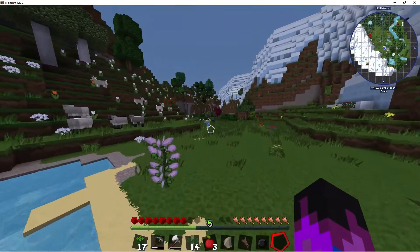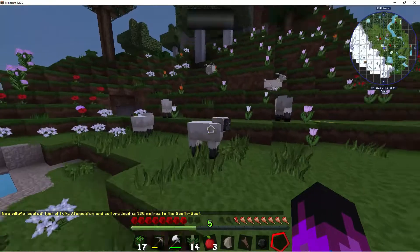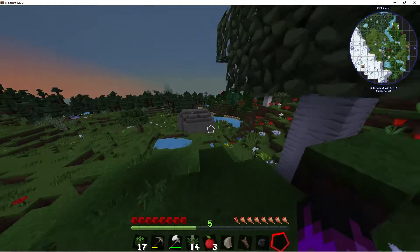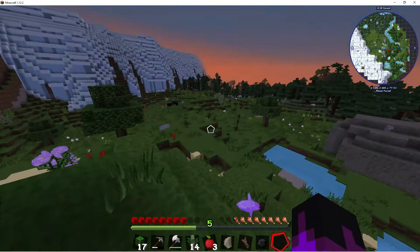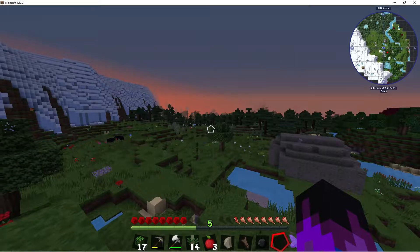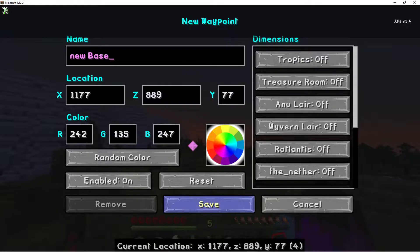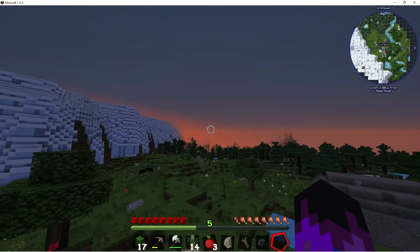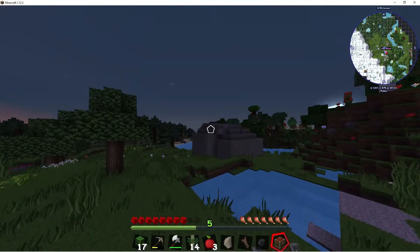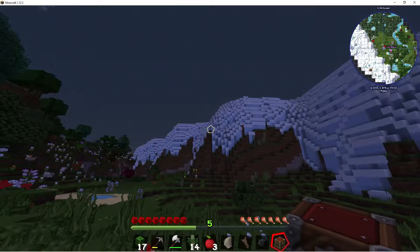Flower forest — always extremely annoying to build in because of all the stupid flowers around. We should probably be collecting seeds while we're doing this actually. This is a place I've never built around before — the flower forest — and there seems to be plenty of animals here. I think there are spawners in those which is going to be annoying. We'll take care of that later.